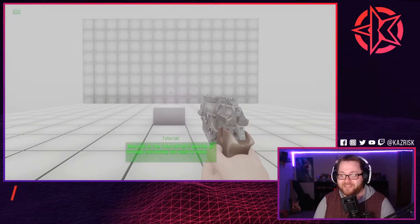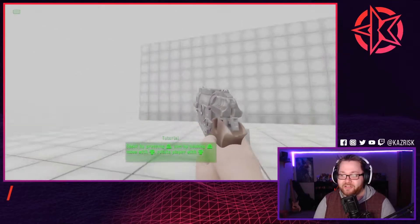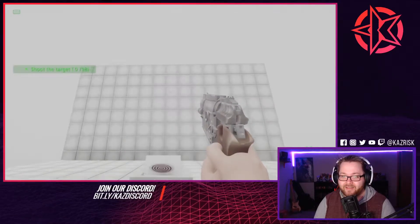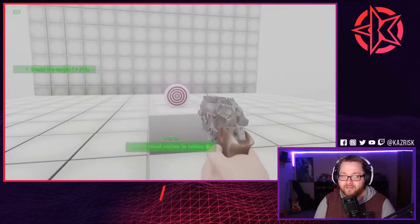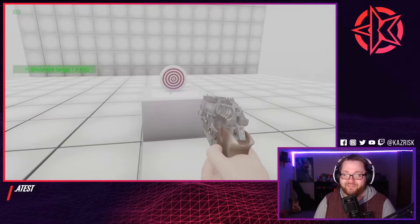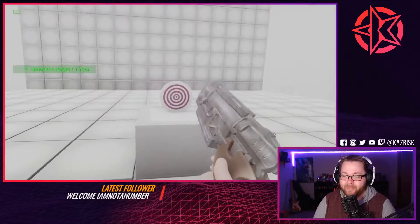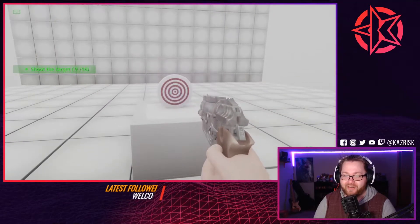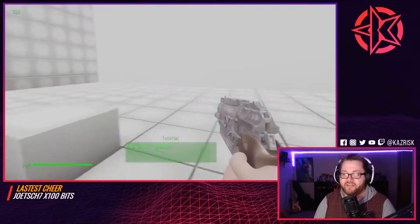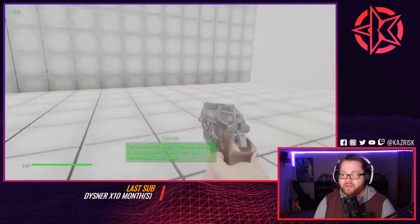Welcome to the tutorial, let's quickly get through everything you need to know. Shoot by pressing R2 to aim. I got to shoot the target 18 times — okay, that seems a little excessive. This is your health bar, keep an eye on it during combat. You can eat food or use stim packs to survive.